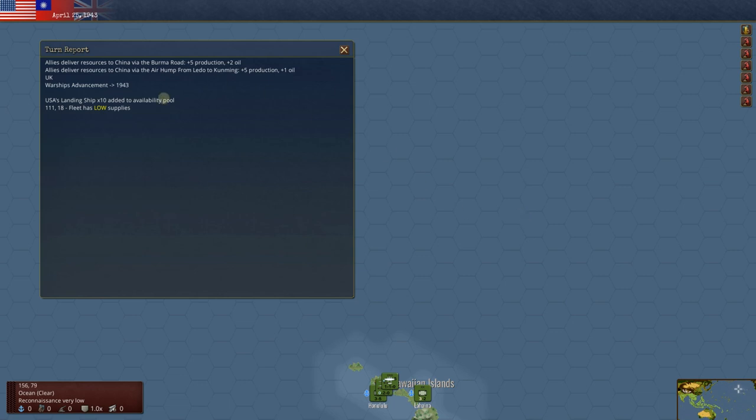April of '43 — what happened this time? Turn report: Allies deliver resources to China two times, one through the Burma Road, one through the air hump. UK warship advancement up to '43, so the old UK ships are looking good, looking pretty. We'll go see what that means.